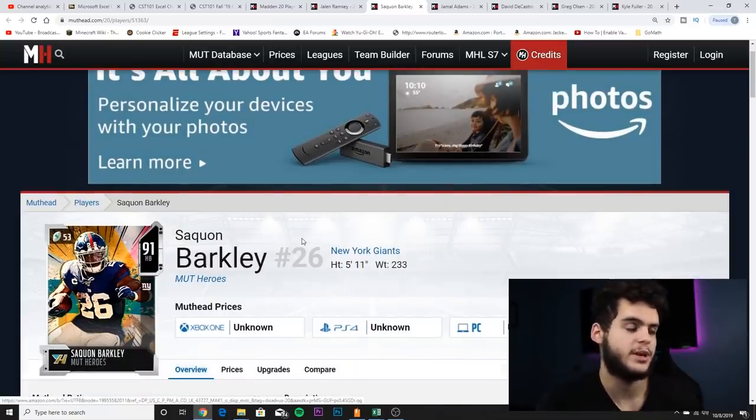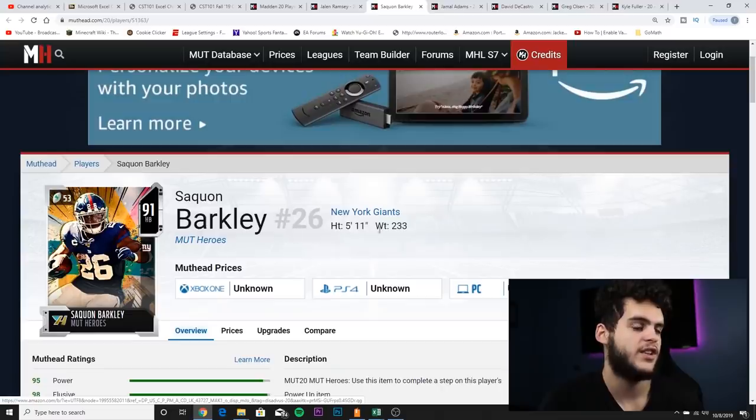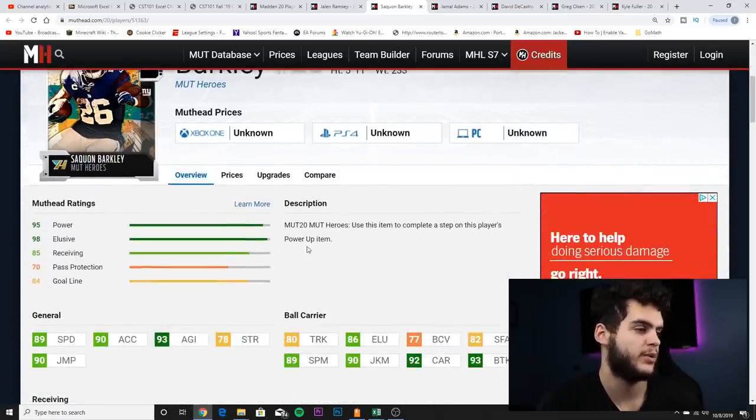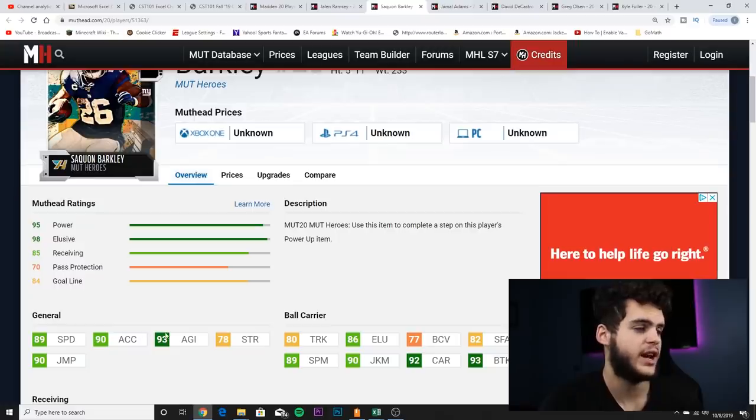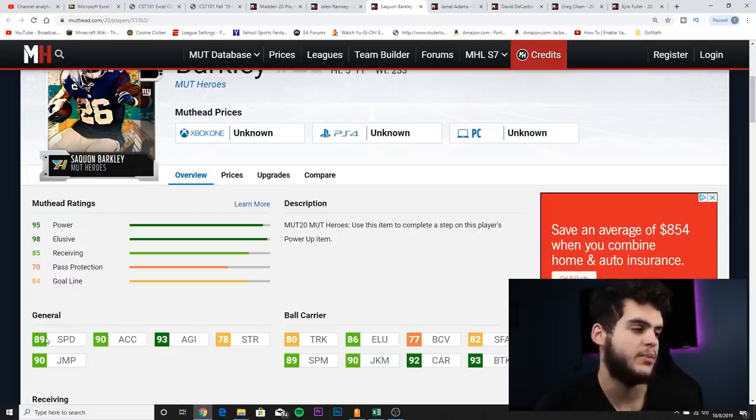Next on the list is Saquon Barkley — I really have to stop myself from putting him at number one because I'm a Giants fan. He's 5-foot-11, 233 pounds, pure muscle. He's got 89 speed, 90 acceleration, 93 agility. Powered up, he'll have above 90 speed, 91 acceleration, and 94 agility. He's one of the most athletic, well-rounded running backs so far. Acceleration is one of the most important factors for running backs — speed is more about breakaway, while acceleration is about that initial gain.